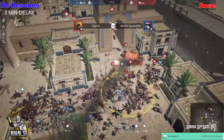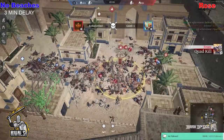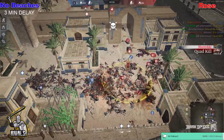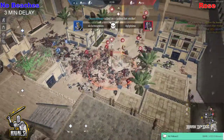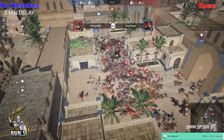9 versus 8 here. Trebs have been coming in. Quad kill from Fjord as he does some good work. Monteky picks up a quad kill as well, and it's a very close battle here on the home point — this is looking fantastic. They've managed to push well but Rose is managing to move away from that.